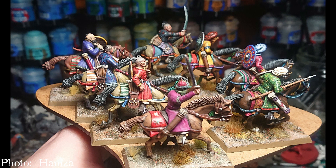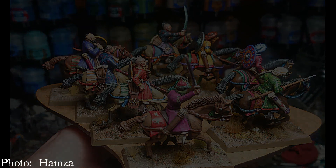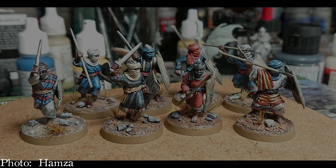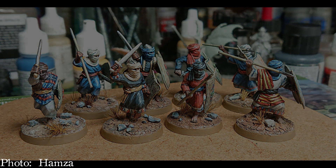If you want more bodies on the board, you can take one point of melee hearthguard, three points of mounted warriors with composite bows split into two units of 12, one point of warriors on foot, and one point of levy archers. This will give you a little bit more resilience; however, you will be painting a lot of horses.